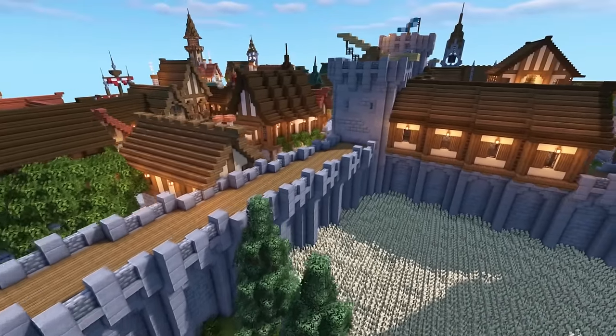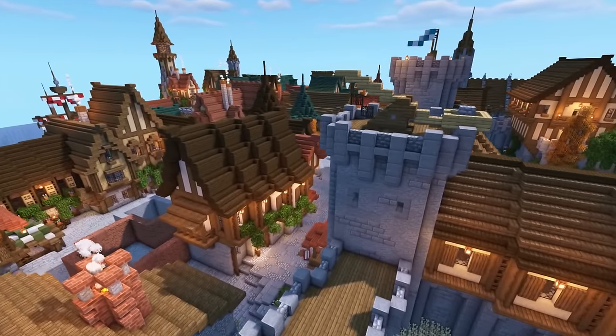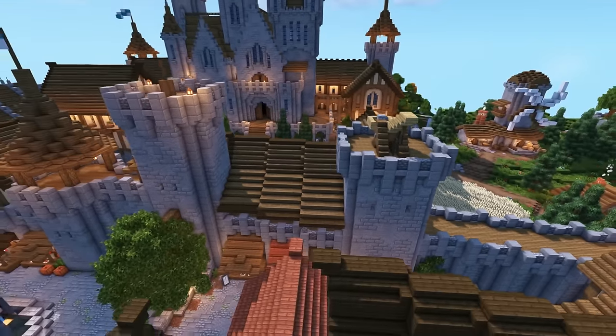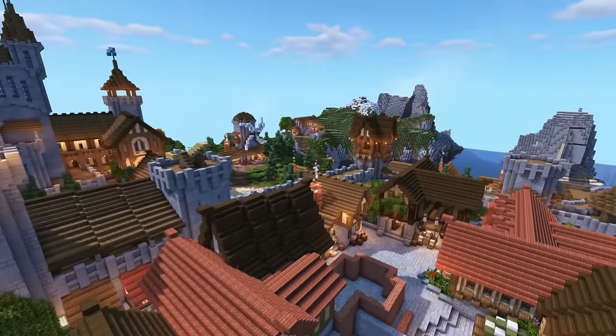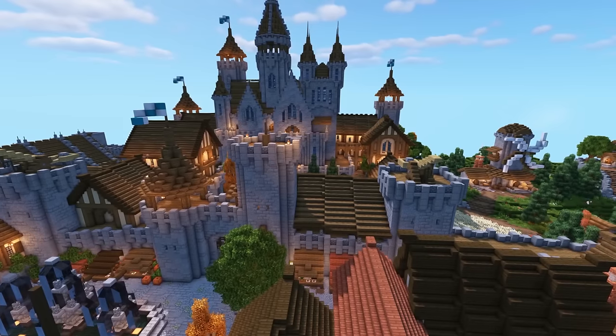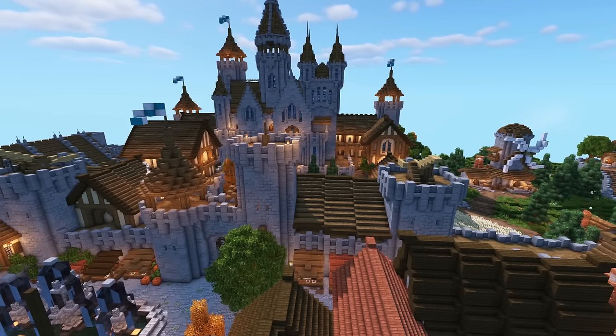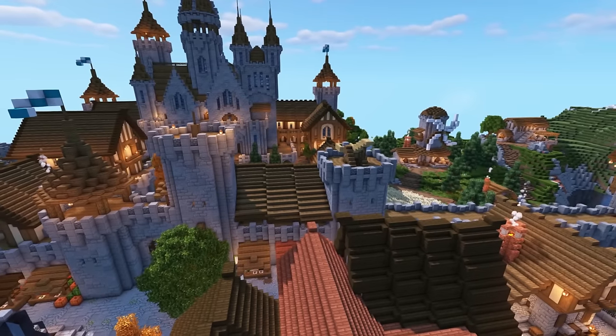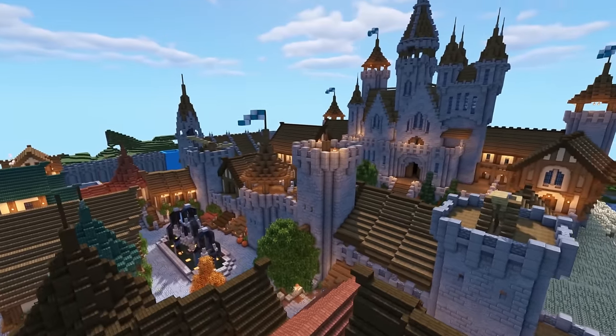That nine-section wall connects to the right-hand front tower of the castle — that's exactly where the castle needs to be positioned. Of course, the castle can be built as a standalone build; it doesn't need to be connected to any part of the city, and you can place it in a different location. It's just where I've placed mine.